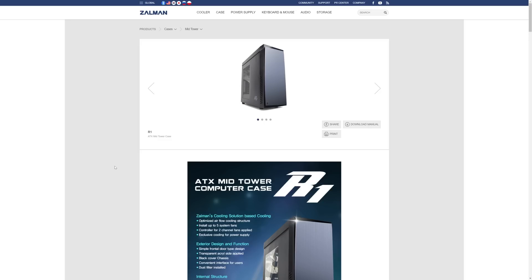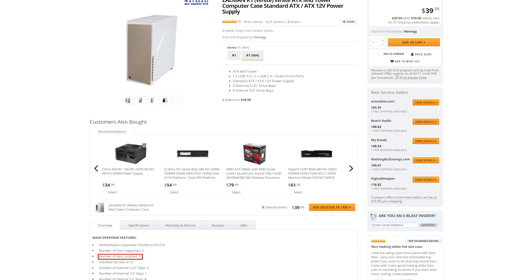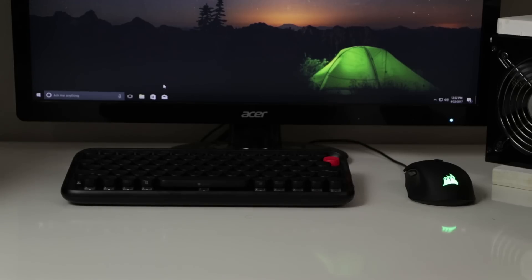For the case, we're going with the Zalman R1 ATX mid-tower. When on a budget, you don't want to spend much on the case, but I wanted something with more than just one pre-installed fan. Luckily, the Zalman R1 comes with three pre-installed fans, giving you great airflow right out of the box without needing to buy more fans. It's got the looks, the functionality, and the airflow for under $50, making it a great-looking case for this $600 build.